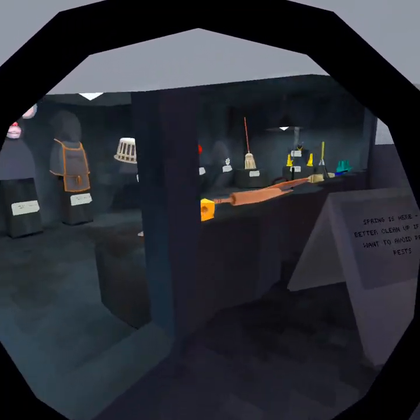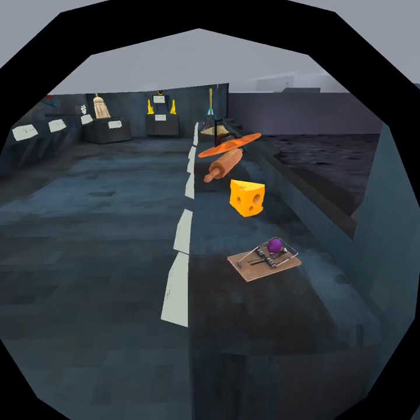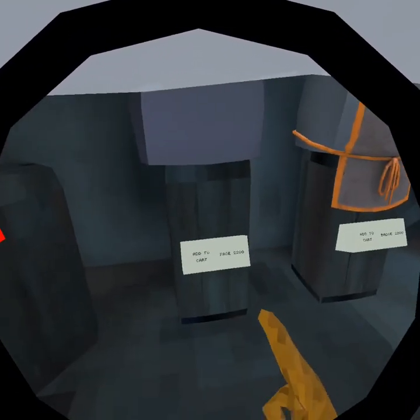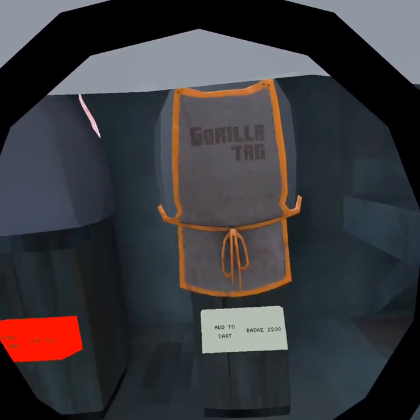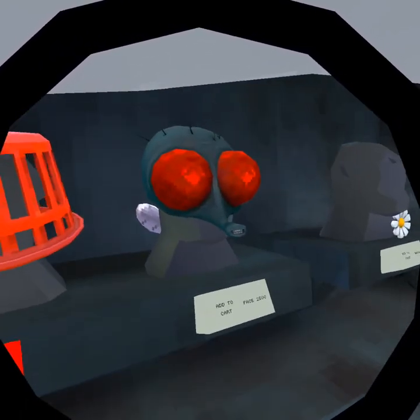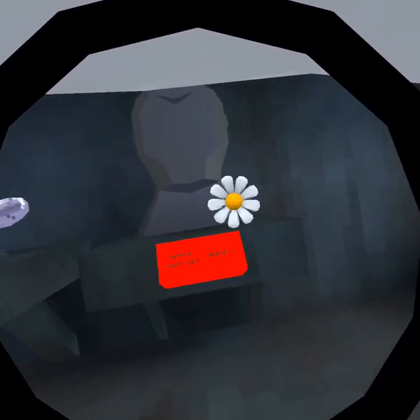A broom, a spatula, some cheese. So yeah, you got a mop, you got a rat for some reason, a nice little apron, a basket, a fly, and a dandelion for free.